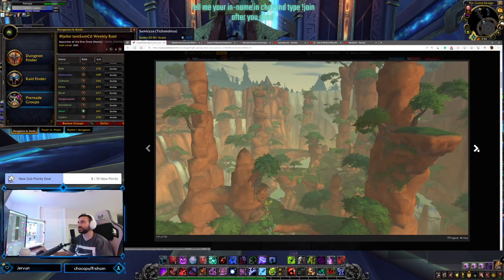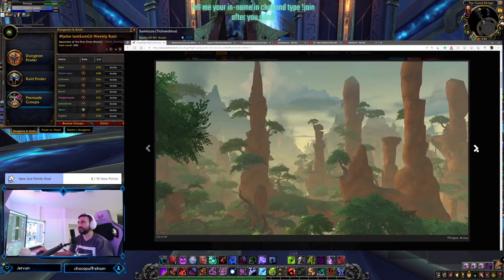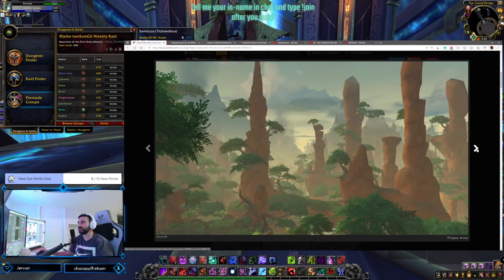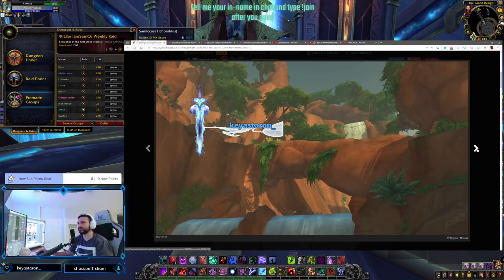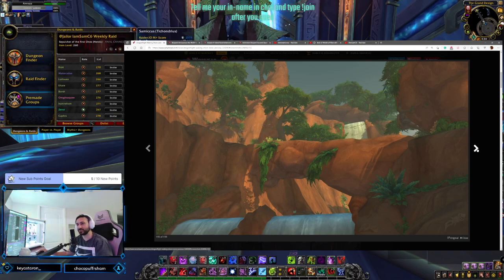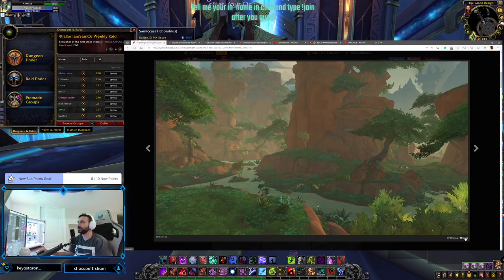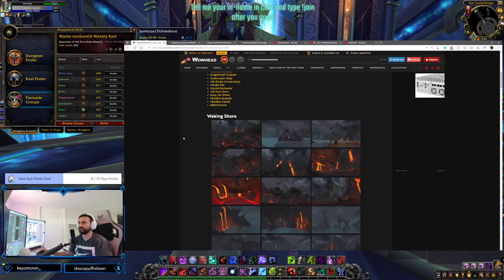Here we're back to the lush green area - dragonflying around here is going to be great, with a lot of swooping areas and big open space to ride around in. I love the zone. Again, it's all part of one zone. That's all the pictures for this zone - beautiful, love it, great stuff.